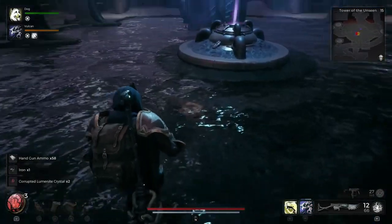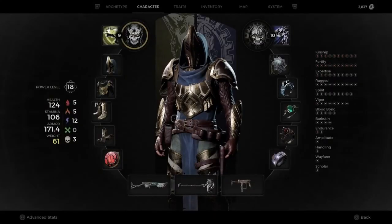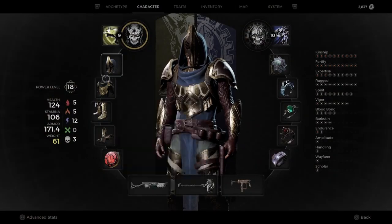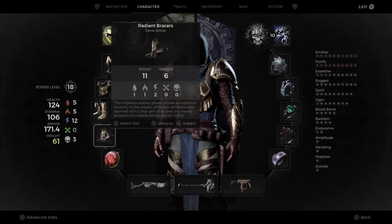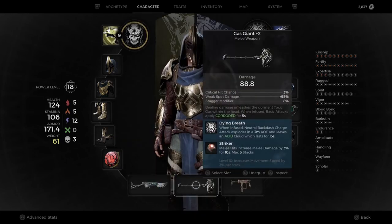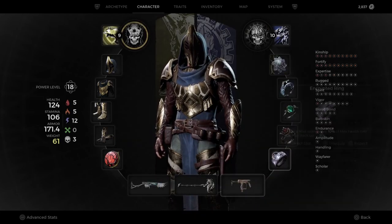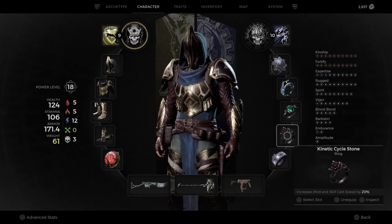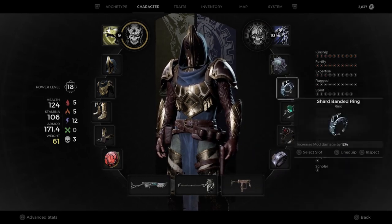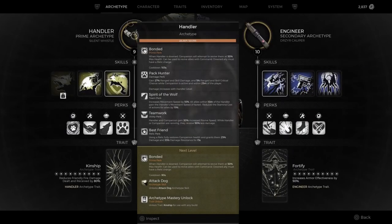Jumping right in, I'm running Handler as my prime archetype with Engineer as my secondary. The reason I love Handler as my primary is because I am able to get that self-res. It keeps me alive and has helped me more times than I care to admit. Sometimes it's carelessness, sometimes it's just getting frustrated and not getting the timing down. But there are bosses who I have been able to kill on my first go-around because I'm able to self-res before I understand the attack patterns.